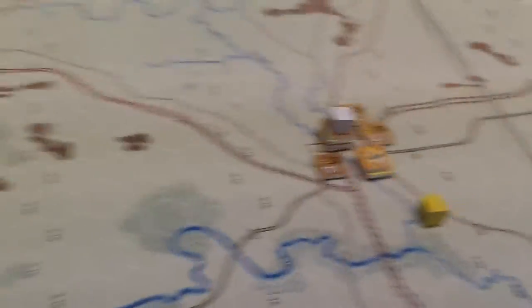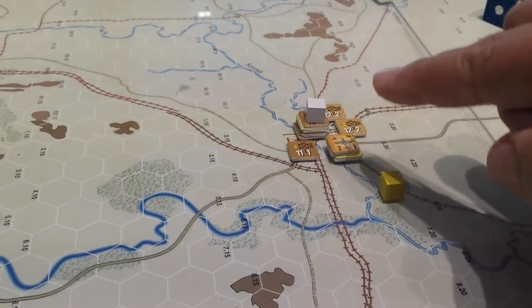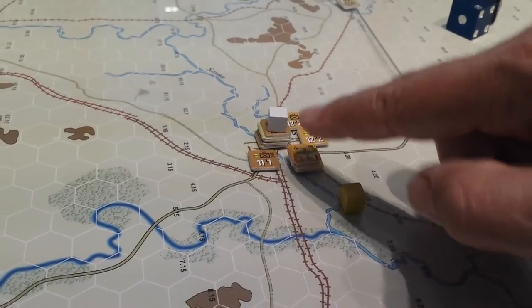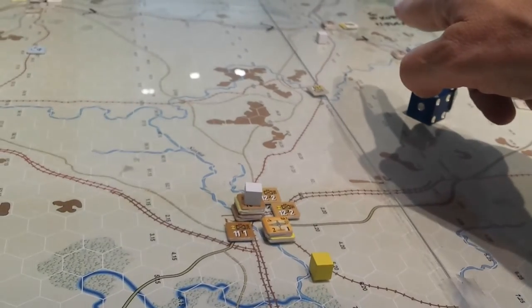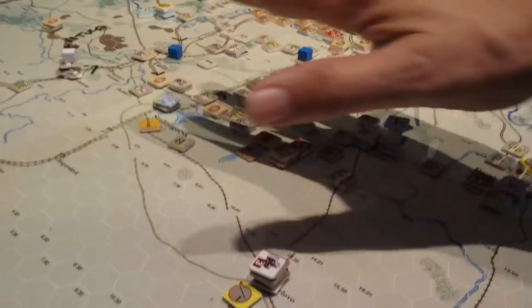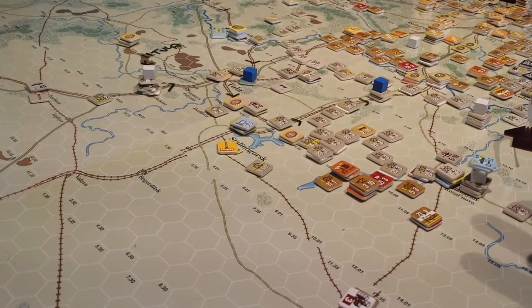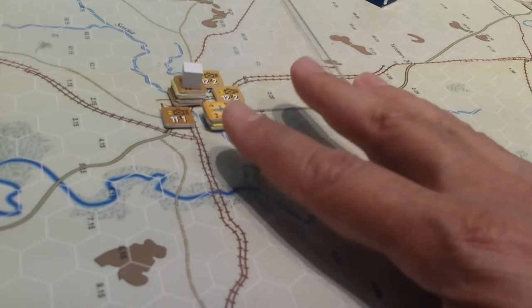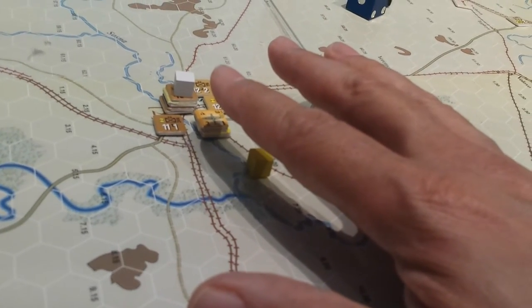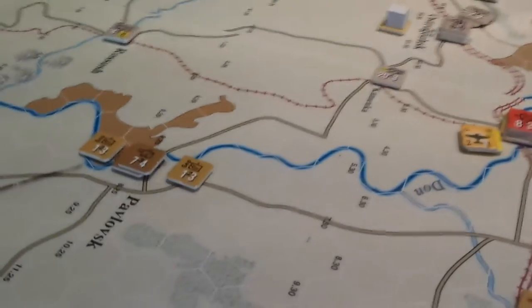Here's an area where we could start building up some forces and potentially — it won't be a surprise attack by any means — launch an attack against Kharkov, and cut the supply chain for this whole southern flank of the German army. I need to have a look at the reinforcements that come on in January — there's a fair amount coming on the second or third turn. If I was going to keep playing this, I would put them in here, and this changes the game for the Germans: they're no longer driving the direction of the game; they would have to respond by pulling units back.